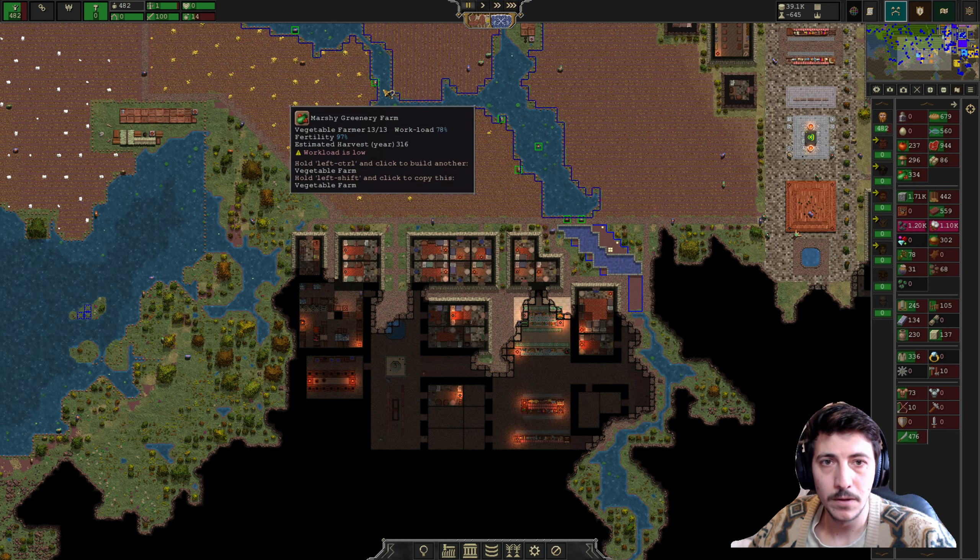I'm gonna pardon the murderer only because we need the workers, but I'm not particularly pleased with their course of action in life - especially if it robbed us of one of our other wonderful Dandarians. But you can help build out these pools, so that's important to me.